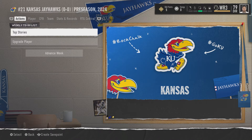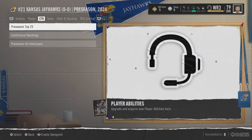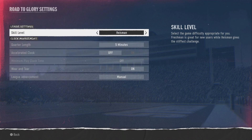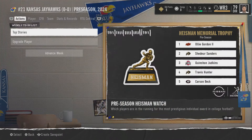Once you're on the main menu screen you'll see skill points are at five. Go over to league settings, put the difficulty to Heisman and set the quarter length to 15 minutes. You only need to do this to advance — you can change it back after your players are 99.